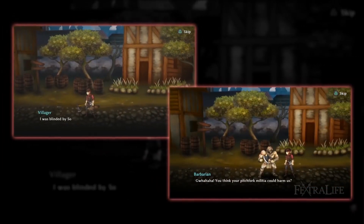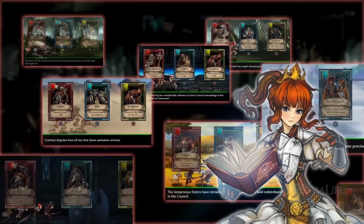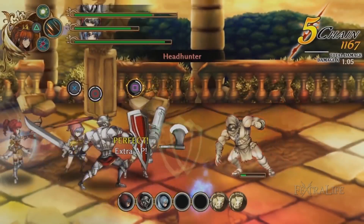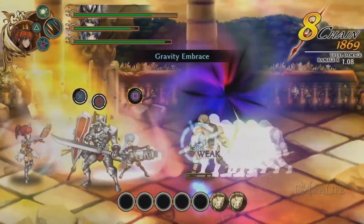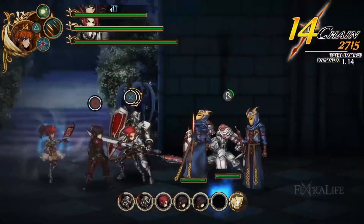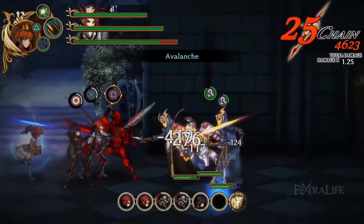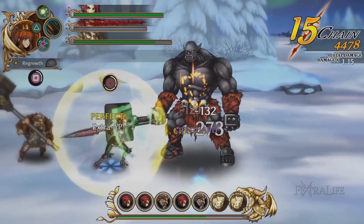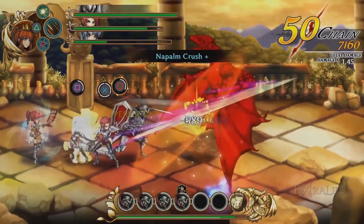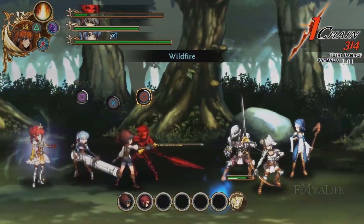The Vita version follows the story from a completely different perspective, letting you play from her rival Legatus Lender's perspective as he attempts to overthrow the royal family. On the battlefield, you will control four characters at once and make use of combo-based attacks in real time. You will have to choose which factions to side with in split seconds that will have far-reaching impacts in the game. Fallen Legion is rounded out with stunning hand-drawn art and a full voice acting cast.